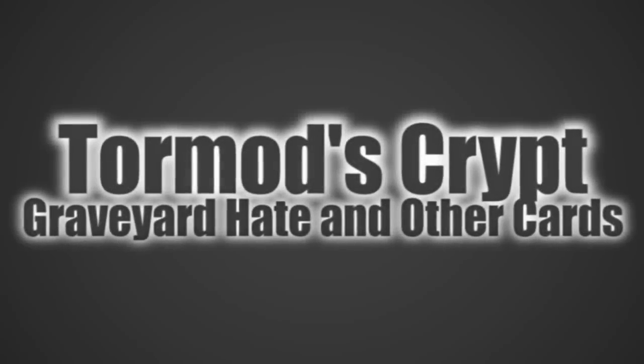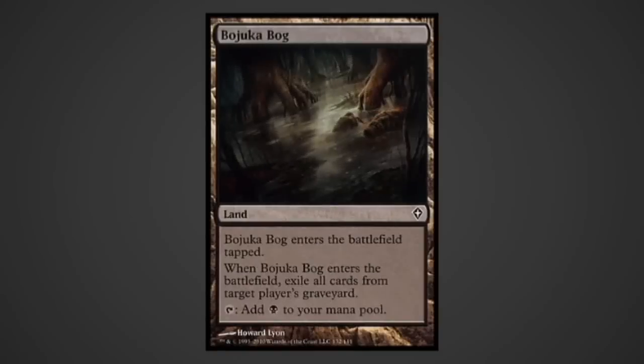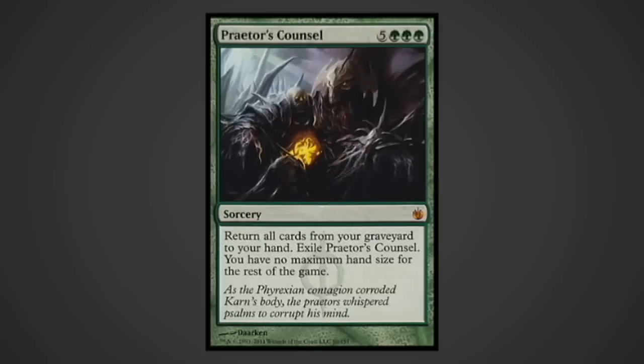And now for some graveyard hate and a couple other cards. Nihil Spellbomb lets us remove other graveyards and draw. Bojuka Bog is a killswitch for other graveyard strategies. Lurking Predators is a green staple - it's easy to see why, letting us speed dudes to the fight. Predator's Council recurs everything in the graveyard to give it a second go - it's a great feeling to resolve both Plague Wind and Genesis Wave twice in the same game.